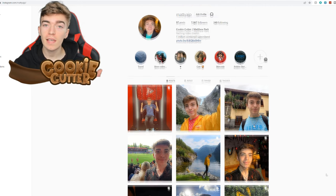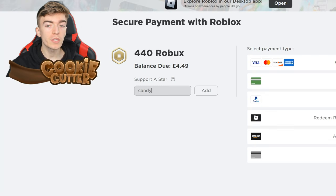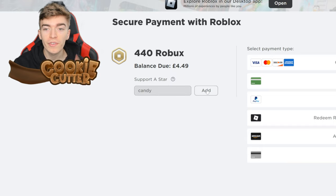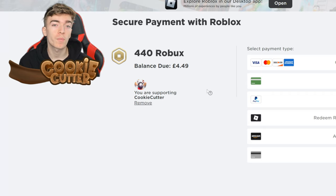Follow me on Instagram for behind-the-scenes content and giveaways inside Adopt Me. My username is @MattyAJP. And when you buy Robux, be sure to type out the star code 'candy' — you lose absolutely nothing and it helps to support me as a Roblox creator.